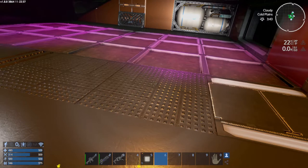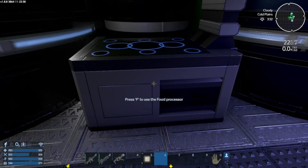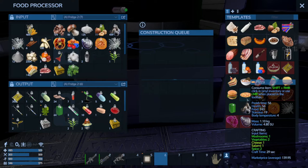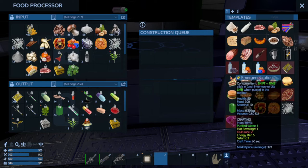We have a lot of different kinds of plants to choose from, and basically how you're going to decide what ones you want to grow — I recommend going over to your food processor and looking at what these things require to make. So this one says it needs mushrooms, vegetables, salami, and cheese. Salami can be made with meat and spice, and meat can be made from plant protein and vegetables. So you can go vegan for all those interesting individuals out there.